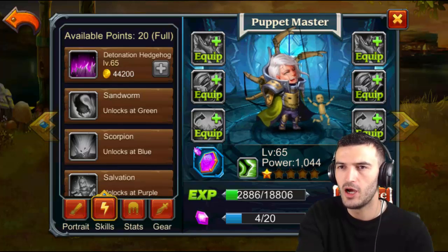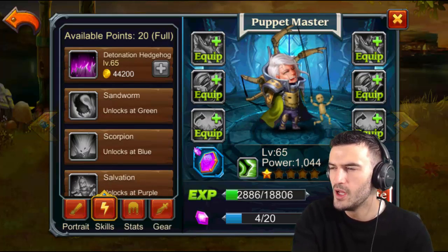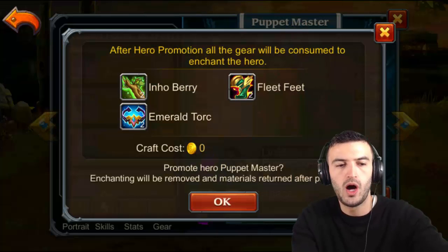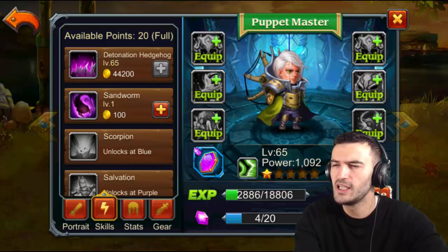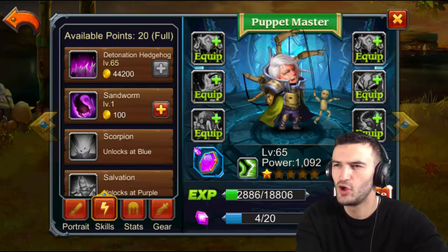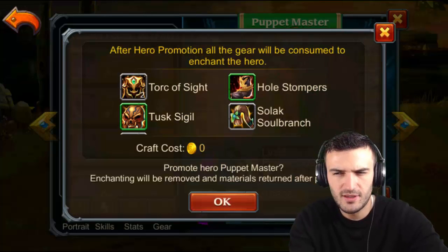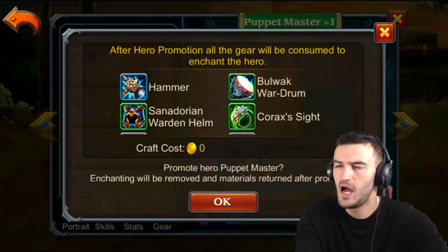I summoned him earlier just so I can upgrade his ultimate skill. For now I'm gonna promote him — he's white right now — so we're gonna promote him as much as I possibly can, then we'll go into the usual skills and opinions. Let's do some animations. His voice doesn't seem to go with him, but look at him — he's got all these arms, you can call them arms.